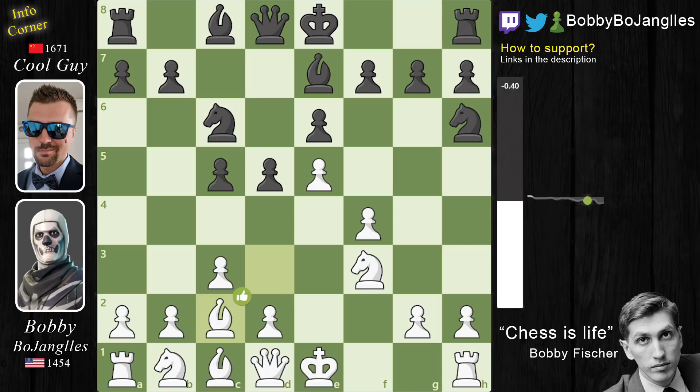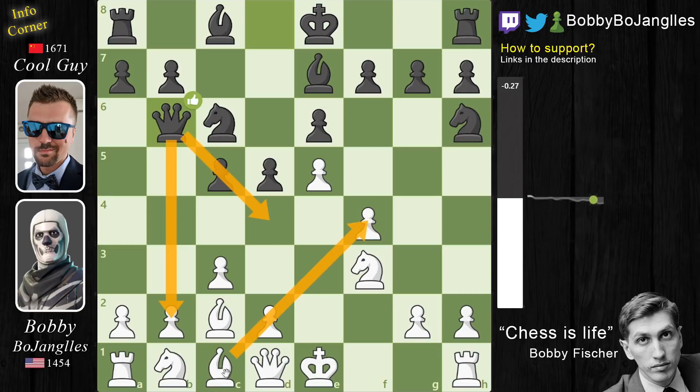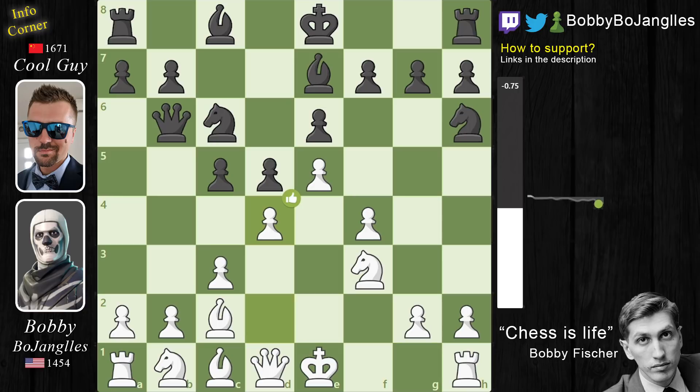I move the Bishop back to C2 so that I can push D4, and now Queen to C6. This puts the Queen in line with the D4 square and also attacks the B2 square if the Bishop ever comes out. Now I play D4 to support my control of the center.